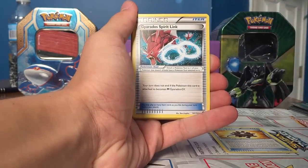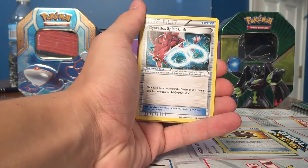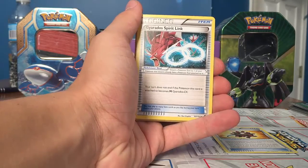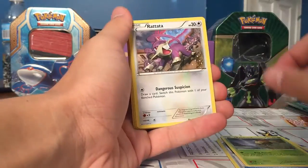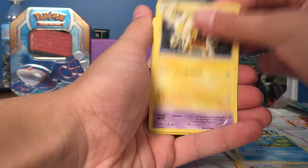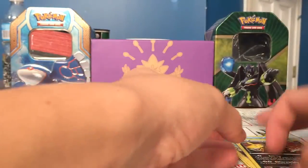Bursting Balloon, Professor Sycamore, a Gyarados Spirit Link, Cricketot, Rattata, Froakie, Electabuzz, Chubbish, Bursting Balloon Reverse, and a Shiftry Rare.